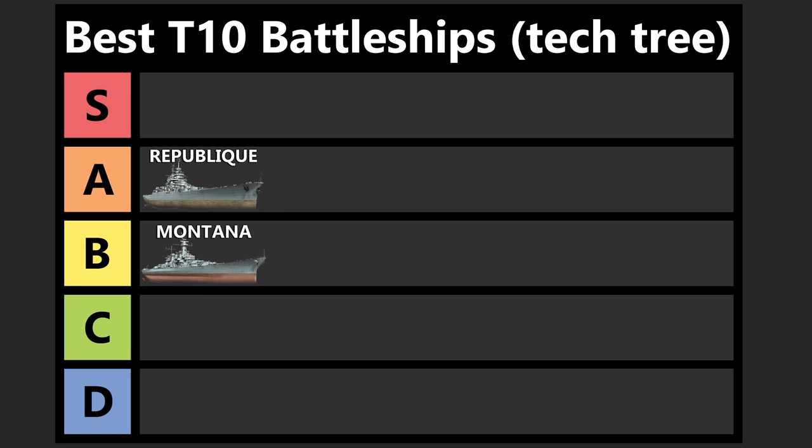Next up, the République. I think this is an amazing tier 10 battleship. You get 431 millimeter guns, which means you're overmatching 30 millimeters of armor, which is pretty common in a lot of cruisers. République has great range, great dispersion, and its shell velocity is awesome. The reload is ridiculous — nearly 20 seconds. It's not the tankiest ship in the world, but it's reasonably quick with its speed boost. Given that it has a decent amount of HP, even though it only has 32 millimeters of armor, it's tanky enough that this ship can definitely turn a lot of battles in your favor.